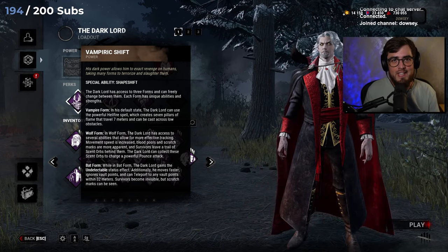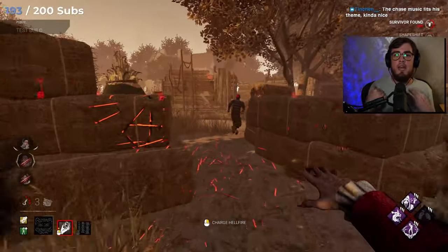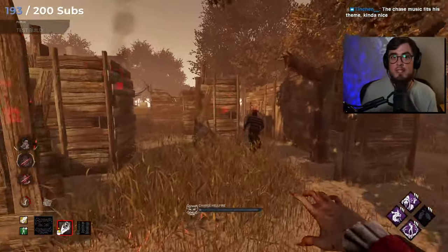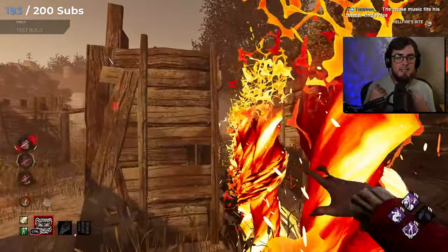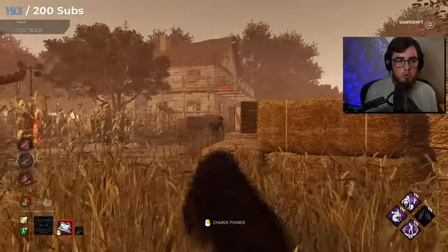Dracula has three forms that he can shapeshift into. He starts off in Vampire form, in which he can throw out a Hellfire. This works very much like Pyramid Head, and it is a 7 meter ranged attack that can go over small loops.